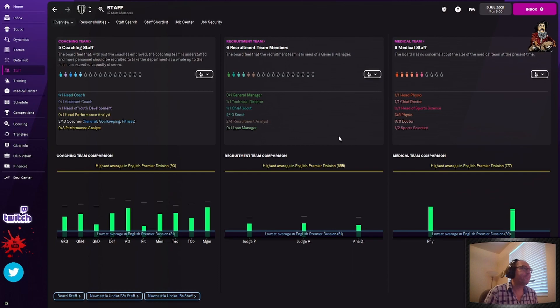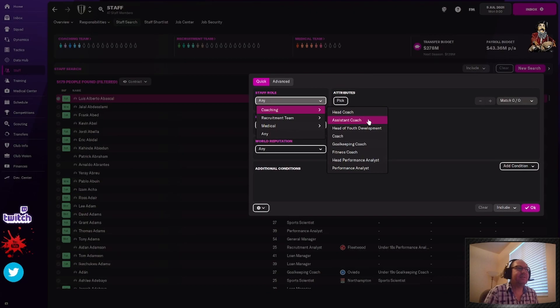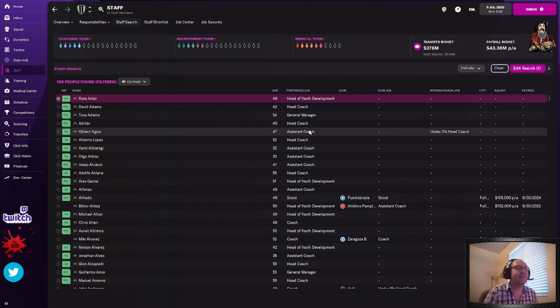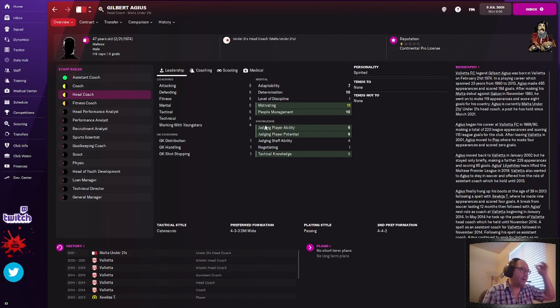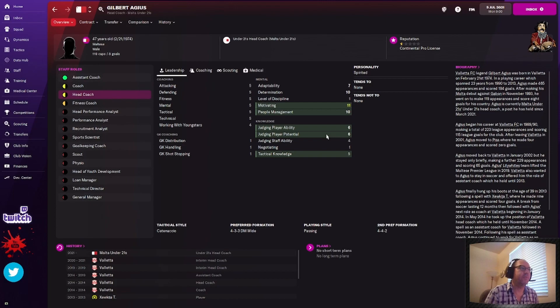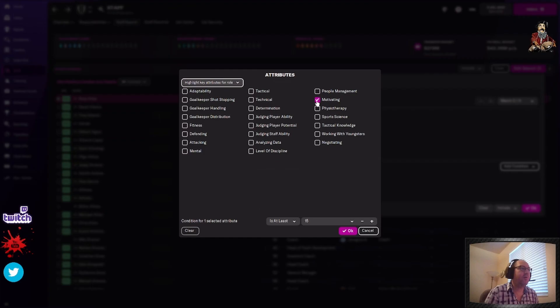I need an assistant coach first. So we go to staff search, new search. If you don't know the default skills for something, just go like this — go assistant coach, boom. Edit my searches: I've got one thing, I'm looking for an assistant coach. Now find an assistant coach — someone that says preferred job assistant coach. What are the skills an assistant coach needs? They need motivating, people management, judging player ability, judging player potential, and tactical knowledge. I'm going to focus on motivating and people management. Go to attributes — motivating, people management, at least 15. As you see, we've cut down the list to only assistant coaches with 15. We'll go 16 on motivating, 16 on people management.